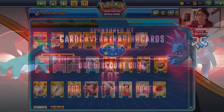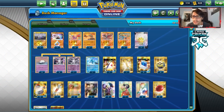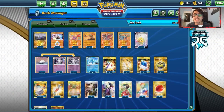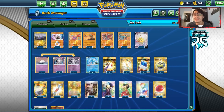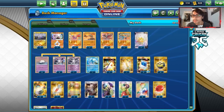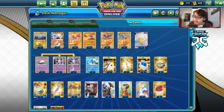Shout out to our sponsor, CarCavernTCG. If you're ever looking for any PTCGO pack codes, especially Rebel Clash codes, get them over at CarCavernTCG — singly or in lots of 50. They also have theme deck codes and pre-release kit codes in stock. If you have any codes or cards in bulk you want to get rid of, you can sell them to CarCavernTCG for cash or in-store credit. Use my discount code LDF at checkout for a 5% discount on your purchase.